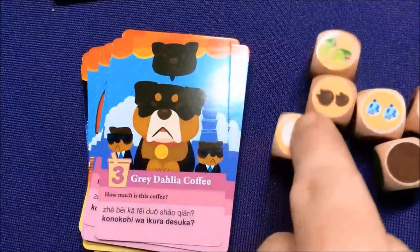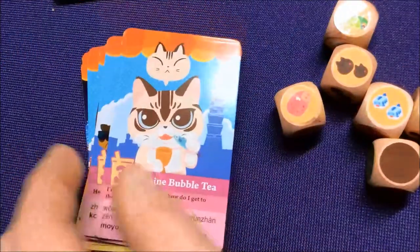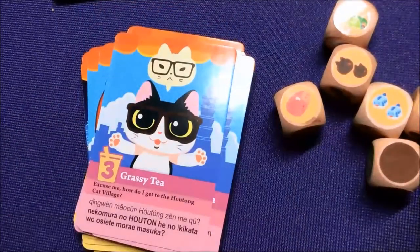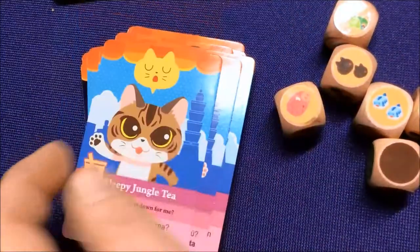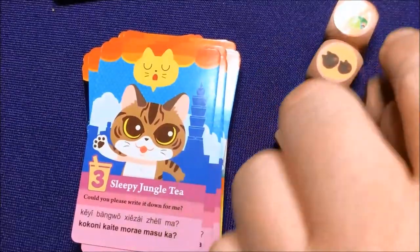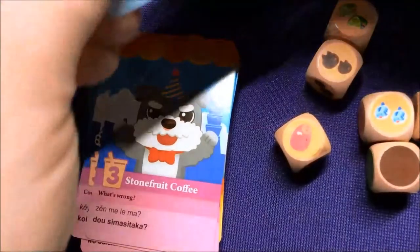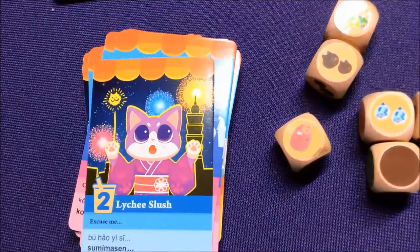One thing to note is the stickers on the dice — these are all stickers. You actually have to put them on yourself if you first buy the game or if you're buying it for kids. Just keep that in mind. It tells you which die gets which set — like one die gets V6, one gets V6 — which order they're in. I don't think it makes any difference because they're dice and they're random.